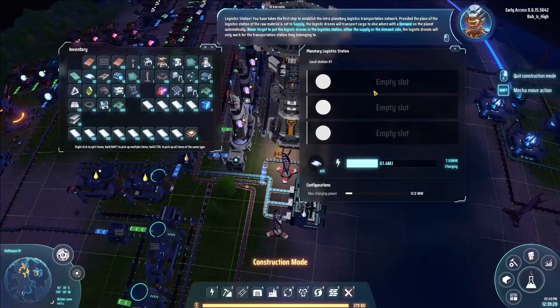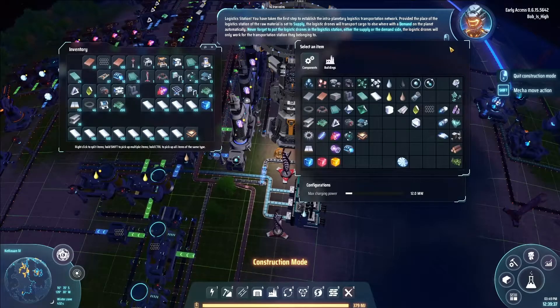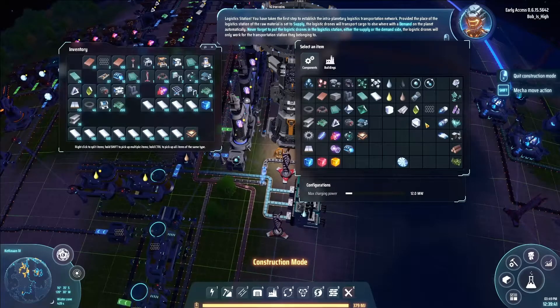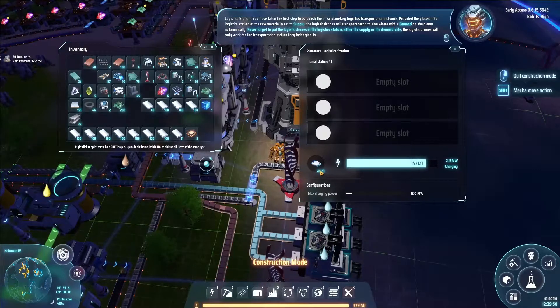Planetary Logistics Transportation Network: provided the logistic station of the raw material is set to supply, the logistic drones will transport cargo to elsewhere with demand on the planet automatically. Never forget to put the logistic drones in the logistic station — either the supply or demand side. The logistic drones will only work for the transportation station they belong to.